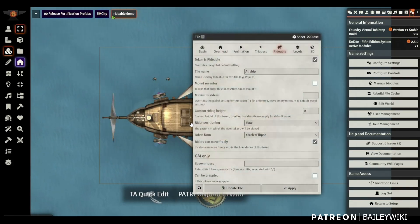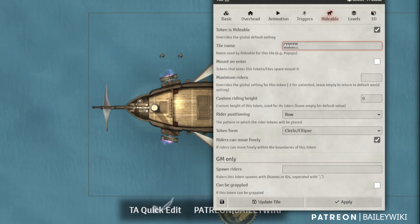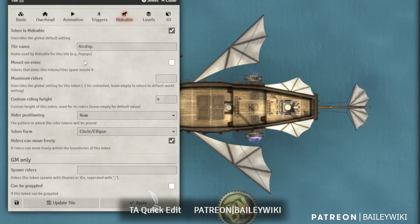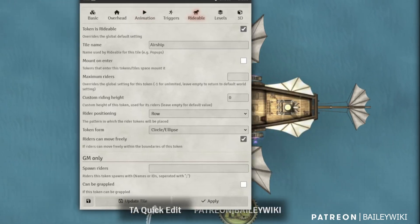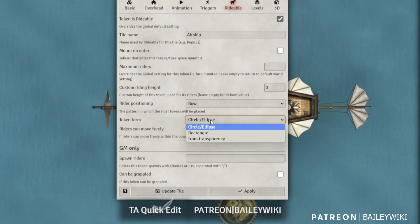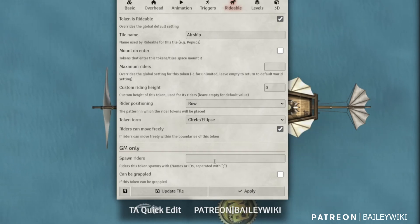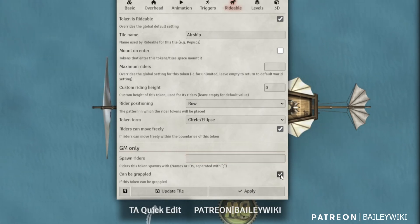Let's look at an actual tile. There's a new Rideable tab on the tile. I want this tile to be rideable — I gave it the title 'Airship,' which matters for scrolling text. I turned off mount-on-enter because these prefabs have control tokens that can accidentally mount their own tile. However, by the time you're watching this, the developer may have added an option to handle control tokens. I set the custom riding height to zero so tokens don't change height when they board, and I want riders to be able to move freely around the deck.